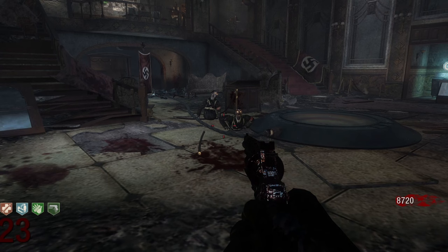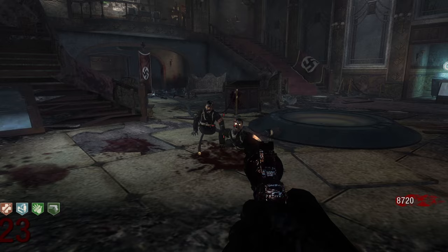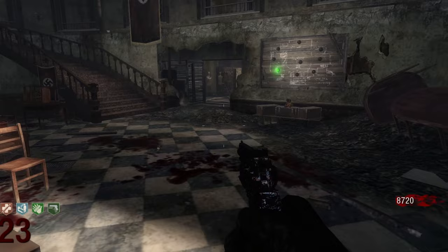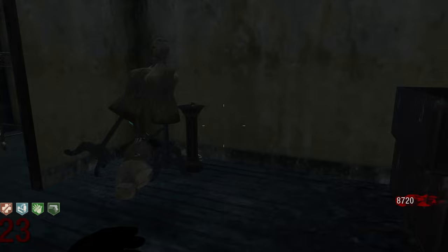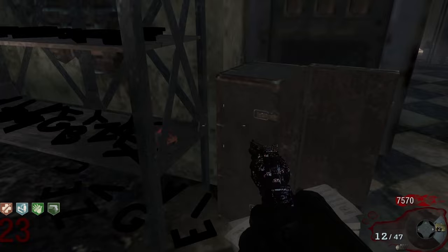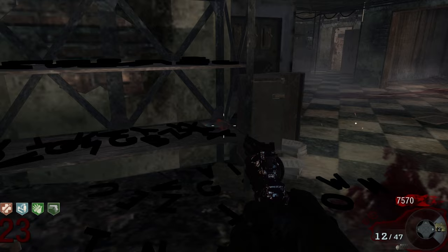Next, the easter egg song for Kino Der Toten is 115 by Elena Siegman, and you can activate it by clicking X on three different meteorites located throughout the map. You can click the meteorites in any order. You'll find one of them in the spawn room right over here. The second meteorite is in the dressing room, and you'll find it over here by these mannequins. The third meteorite is in the storage room, and you'll find it on this shelf. Once the third meteorite is activated, you'll now be listening to 115 by Elena Siegman.